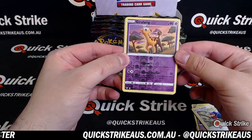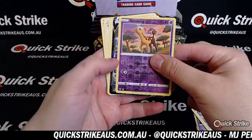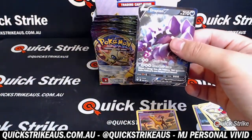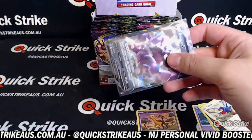Reverse holo of Jafar Ridge. And a Drapion V — hit right there for you. Rest is base.